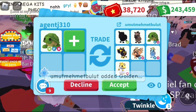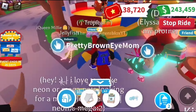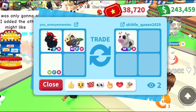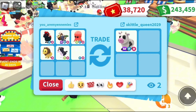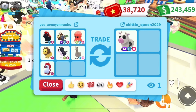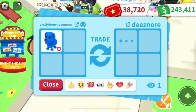Next offer for my neon fly ride turtle was a turtle, hyena, chocolate chip, and some adds — just didn't think it was fair for my turtle, so I passed. I did spectate a trade for a mega cow from the same person who was offering for my owl. They offered a neon border collie, peppermint penguin, and safari lion — actually better than what they offered me. Let me know in the comments: win, fair, or lose?